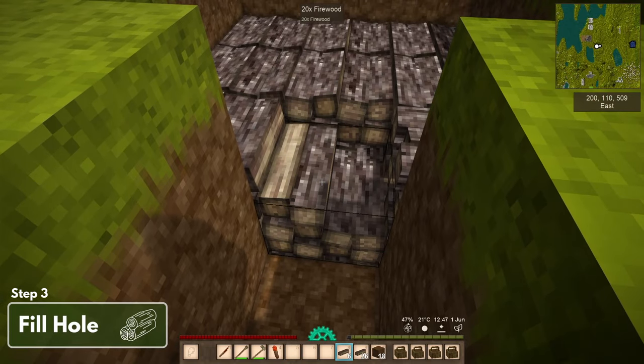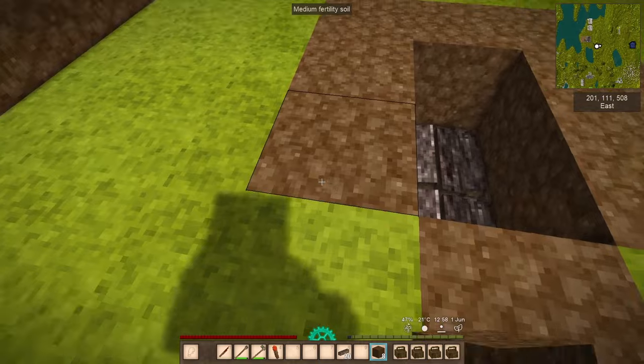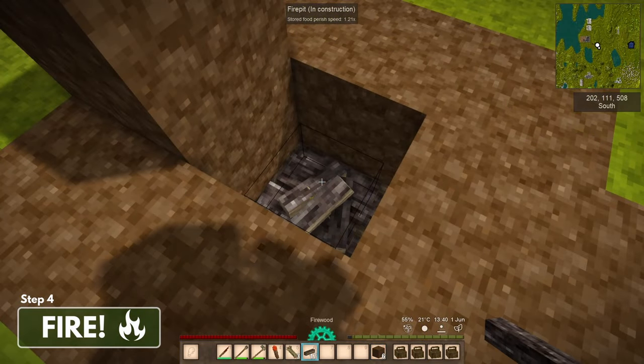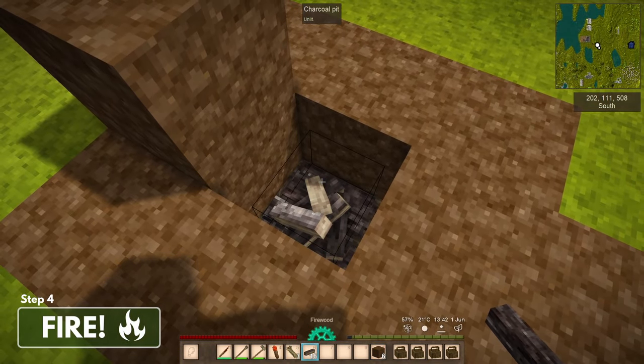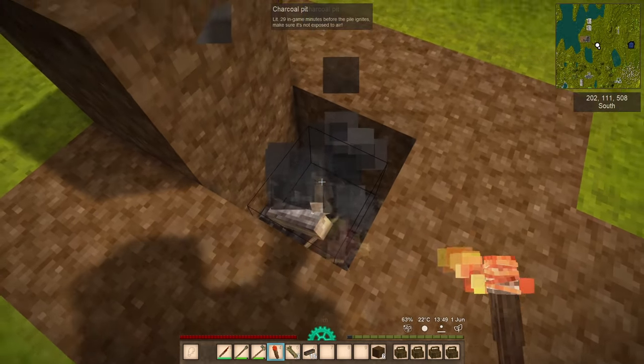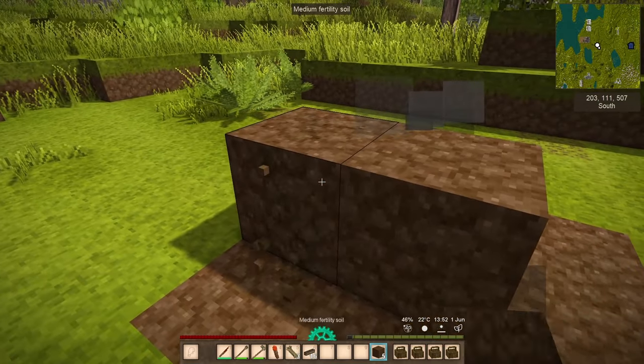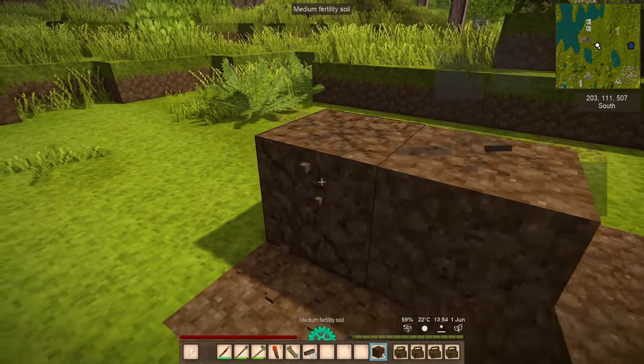Step three: fill the hole with firewood — yes, all the way to the top. Step four: build a fire with grass and logs. Light the fire pit. Cap the hole. Make sure you see the little smoke coming out of the top there — this is how you know it's working.